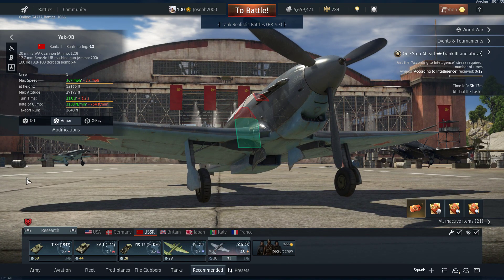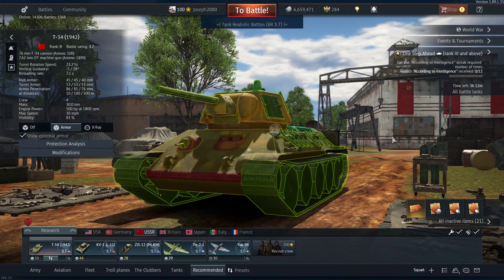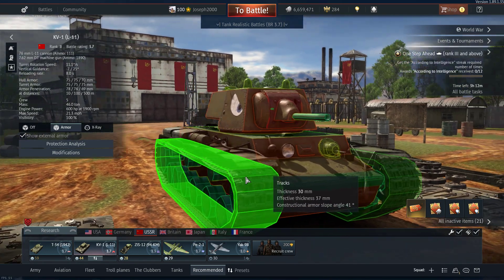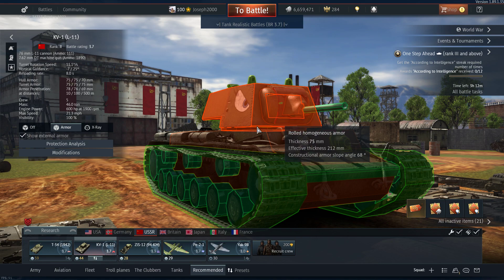Now on to Russia — I recommend 3.7. So obviously, the infamous T-34 1942. Perfectly solid choice — decent gun, decent mobility, decent armour, decent turret traverse, decent reload. It's got everything going for it, a perfectly well-rounded tank. The KV-1 does struggle a bit in up-tiers because of its poor gun performance, but otherwise you've got a pretty tough tank. Especially if you angle your armour, it is a very tough beast to kill.